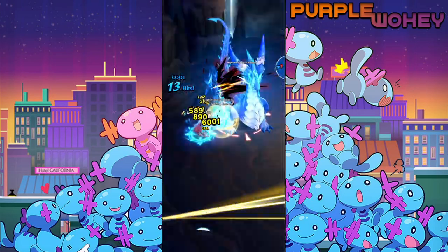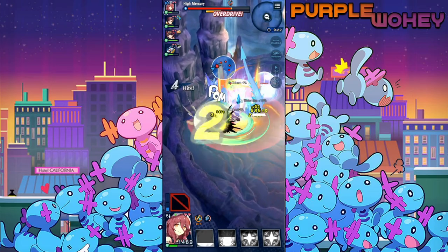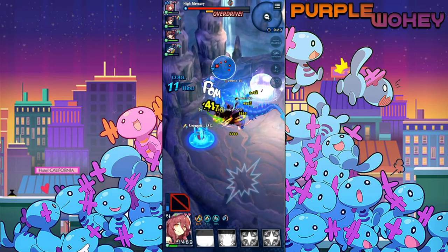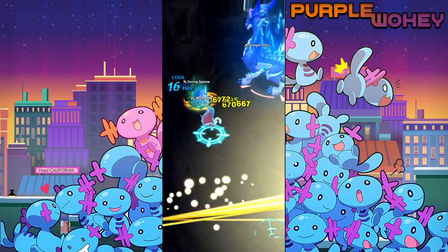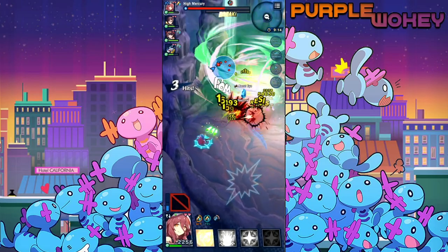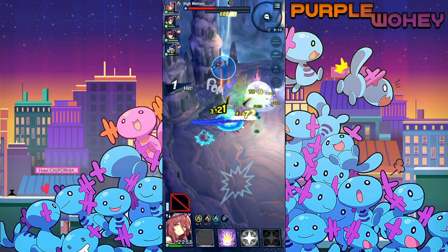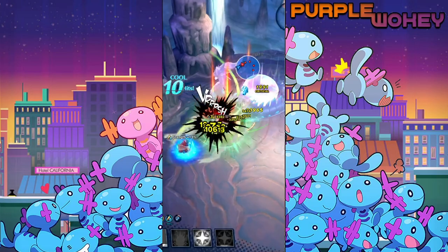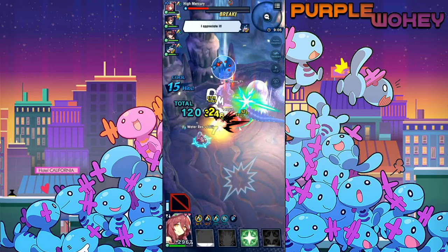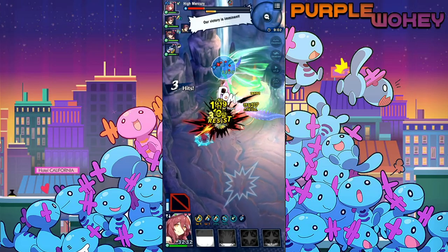She also gets a defense up buff, which is very nice when the AI is not controlling her — very helpful. The strength amp is also pretty nice because I believe it is a 40 or 50% boost to strength, which again, with the mindset of the Rise of the Sinister Dominion, that's a pretty nice buff to have and not get rid of immediately.